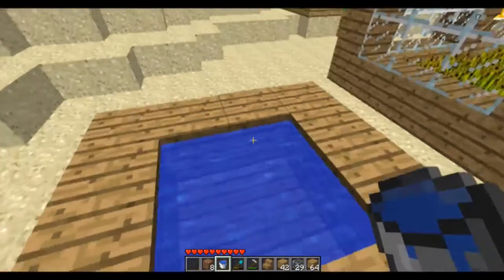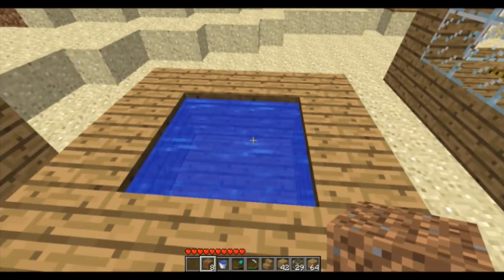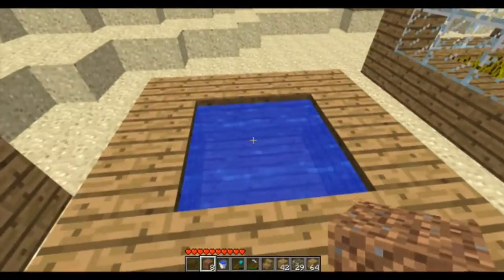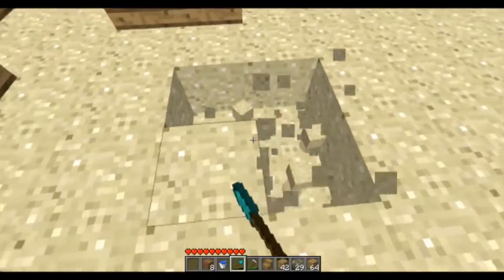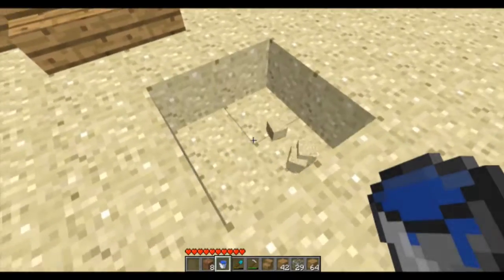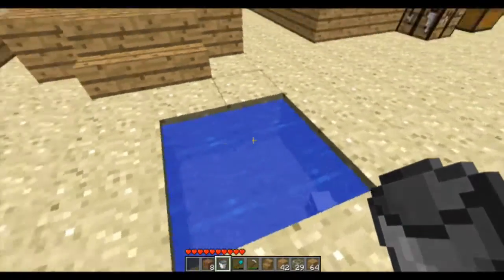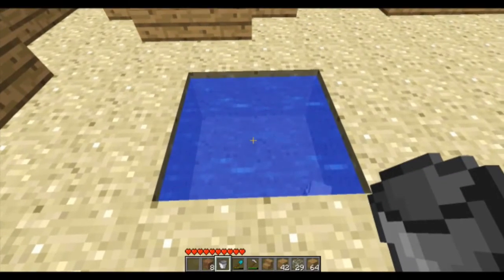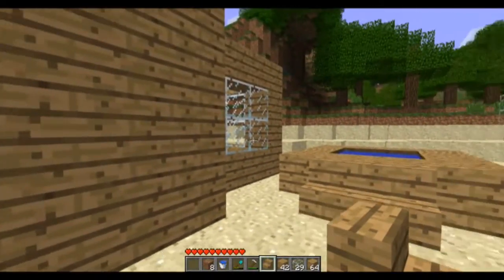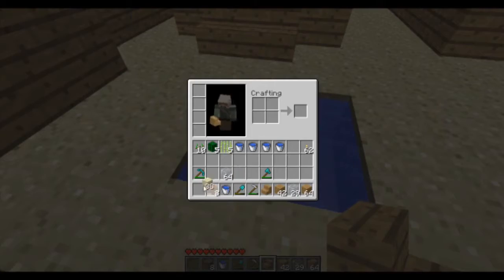This is a well — all it is is a two by two plot, four blocks. A well is basically an unlimited water source. All you need is four blocks arranged two by two and two buckets of water. You place one bucket down, grab another, and place it in the opposite corner — it will all fill in. With at least four blocks of water it will replenish itself, making an unlimited water source. Wells are very useful for farming to keep your irrigation system hydrated.